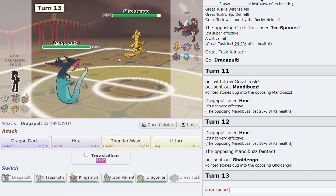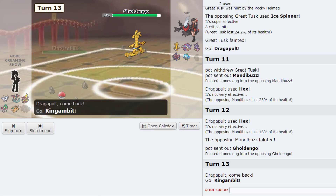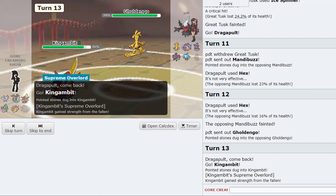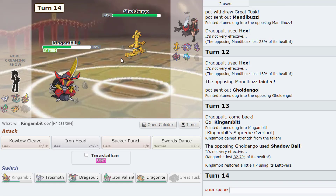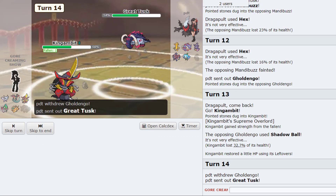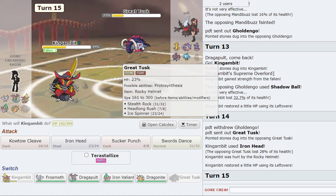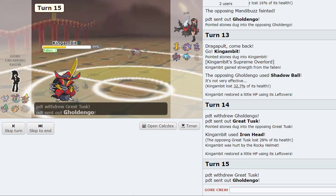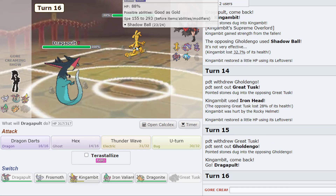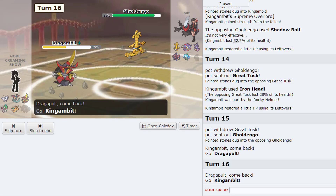Oh the golden god — we'll see an item. Oh boy. I think I have to go Gambit on this. If he Focus Blasts he's so real. I think we just Iron Head the Tusk that's gonna come in. That did very little. We go Dragapult now — oh that's a good double! Shadow Ball did 32. I think we still go Gambit though.